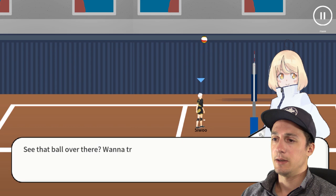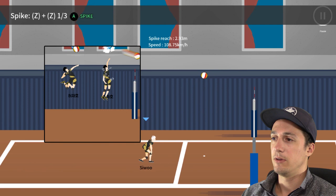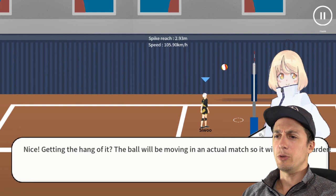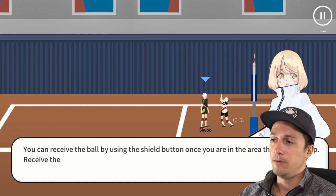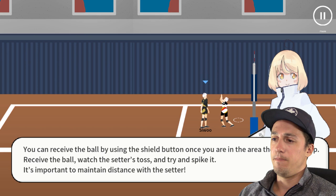You jump and then spike — try to hit it three times. There's a pound, there's a pound again. I'm gonna jump from the back row — she blocked me. Getting the hang of it. The ball will be moving in an actual match so it'll be much harder. Not for me. Now shall we try working together with the setter? Sure — there's my setter.